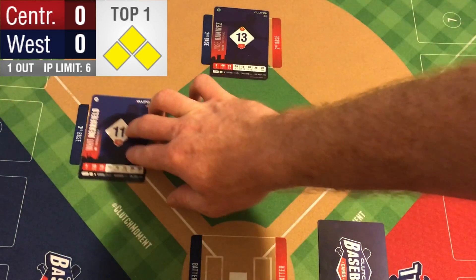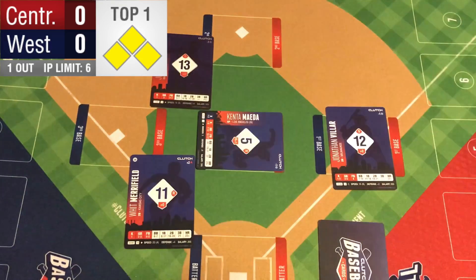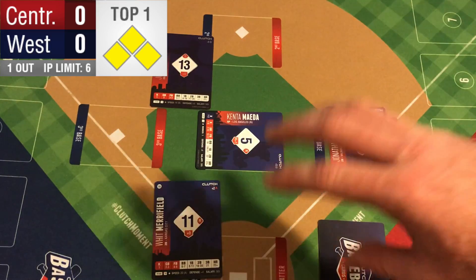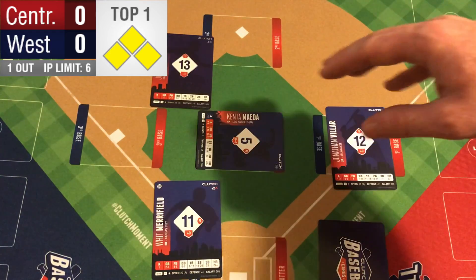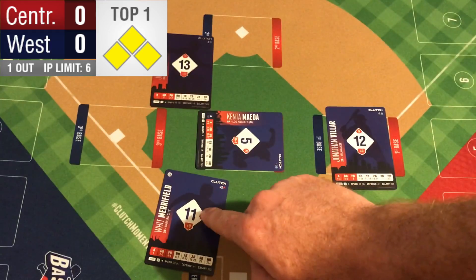Now, Whit Merrifield has the choice of tagging up and going home. We also have the choice of sending Jose Ramirez to third on this tag up as well. Let's send both for this scenario. Any time we have a runner going home and the outfield is making a longer throw — much longer than any infielder making any play — the runner gets plus 5 to their speed.